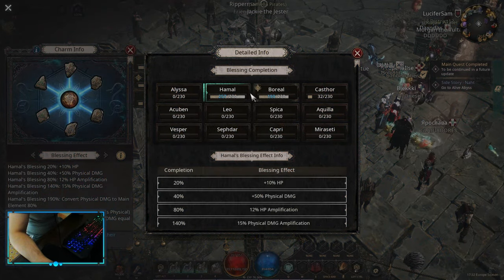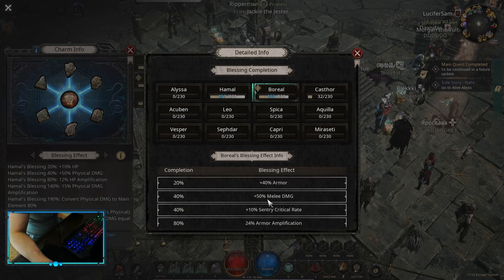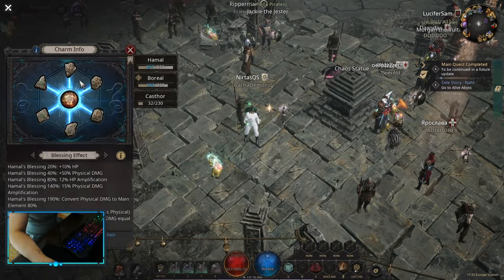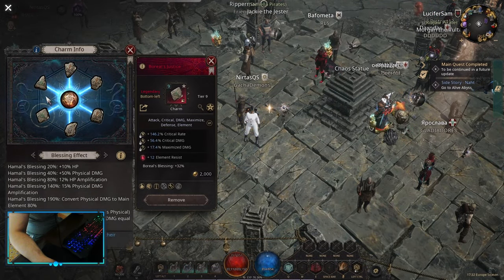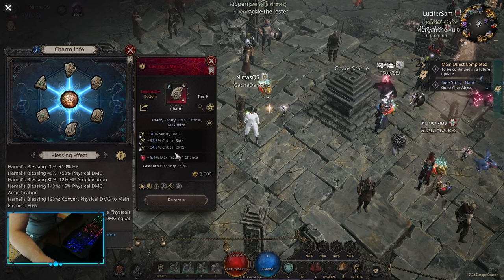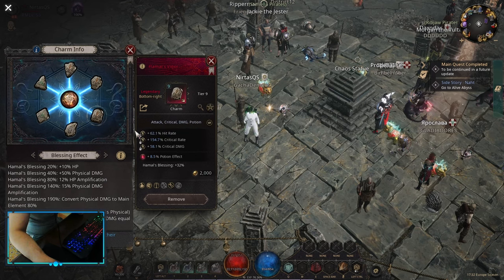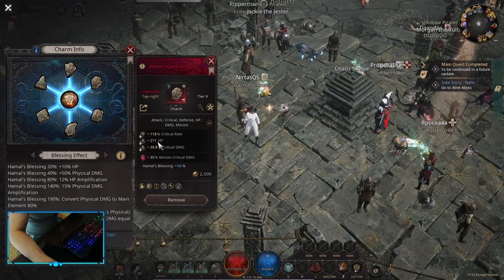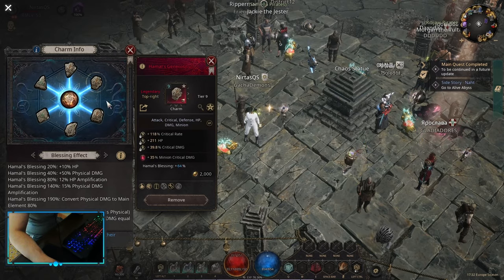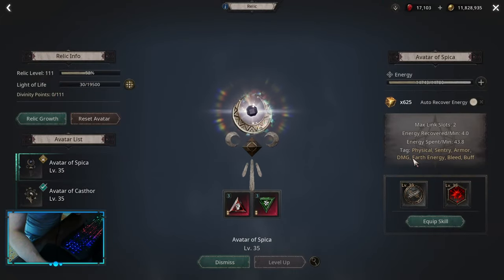For charms you don't have that many choices. I would say Hamal, Boreal, and Castor are your best choices. You can go 230 Hamal for nice physical damage. For Boreal I would say 190 is enough, and then Castor 230. For the charms themselves, crit rate, crit damage, and on legendary you want maximization chance so you do some maximized damage. The main idea: you always want critical rate and critical damage. For the third affix you can pick up hit rate or HP. For the legendary prefix you're either looking for maximization chance, strike damage amp, or critical damage. Simple critical damage is also gonna work.